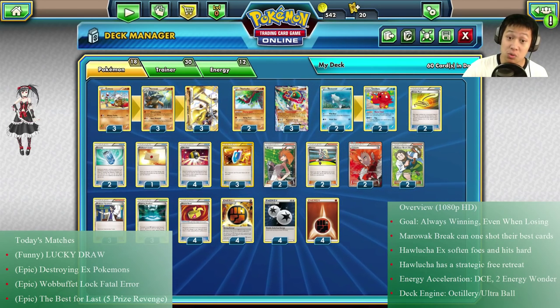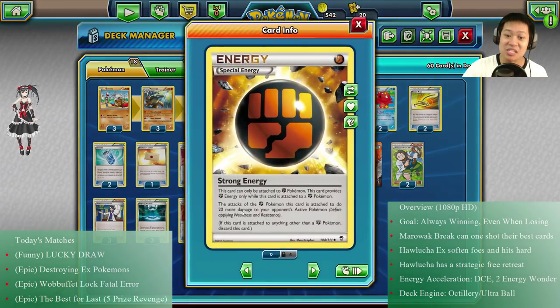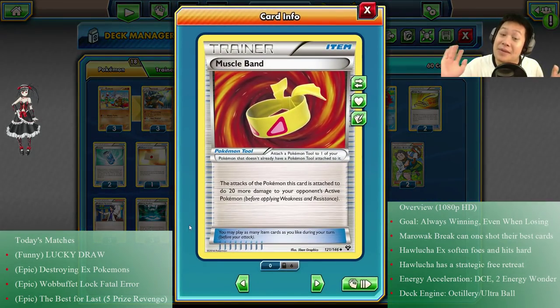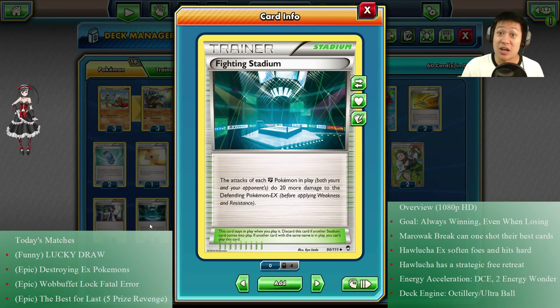All these Pokémon's damage can go up much more than their base values. Strong Energy adds 20 more damage and counts as Fighting Energy. They all stack, by the way. Muscle Band is one Poké-tool for 20 more damage. We also have Fighting Stadium for 20 more damage against EX Pokémon. So EX decks are going to get destroyed — you're going to see that in the second match.